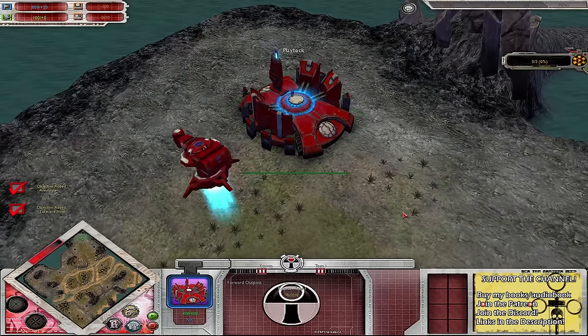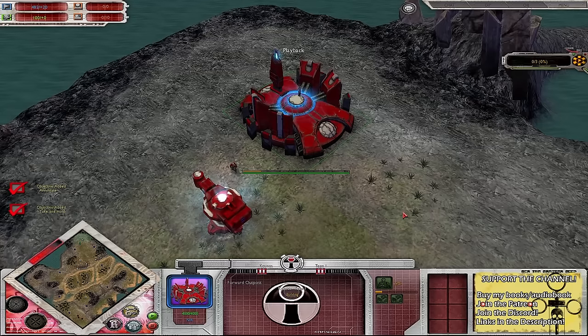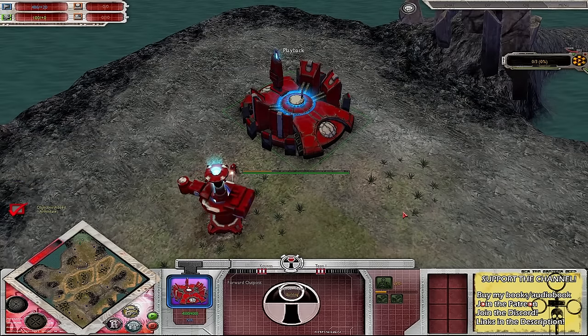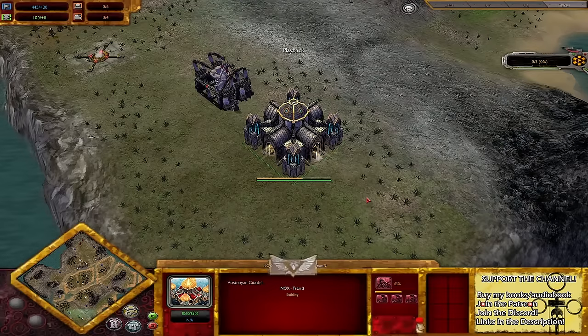Ladies and gentlemen, welcome back to the finest Dawn of War Unification casts this side of East Yorkshire. Today we've got a one versus one on Tranquility's End. Playing as the Farsight Enclave, we've got Cosmos. On the other side as the Vestorian Firstborn, we have got Nox.